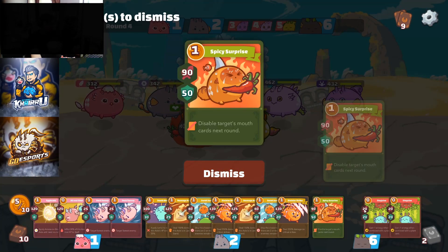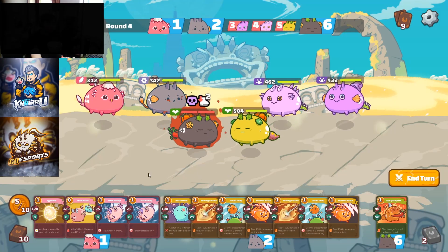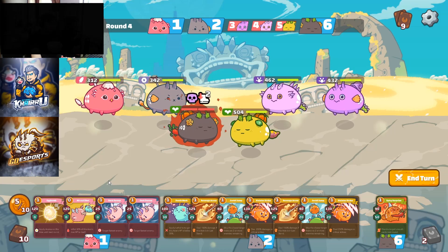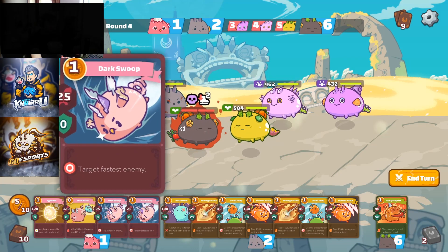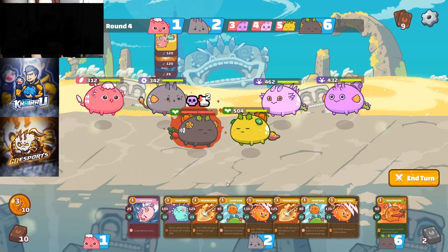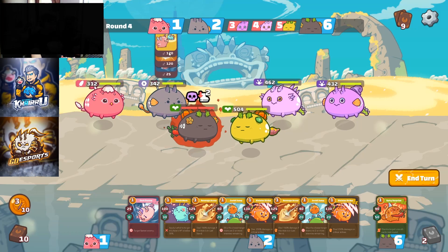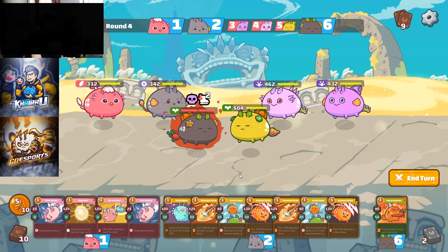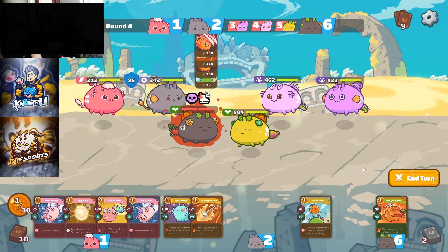I'm gonna dismiss all my plant cards since it's already dead. We know for a fact that his midliner already comboed, so there's a high chance it doesn't have cards anymore. I thought of double backdoor with my Bird and my Beast, but I noticed he used all of his cards in the Tri-Spikes, so I can just burst him this round.